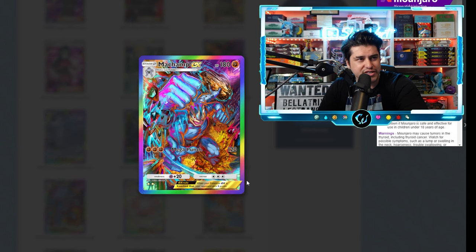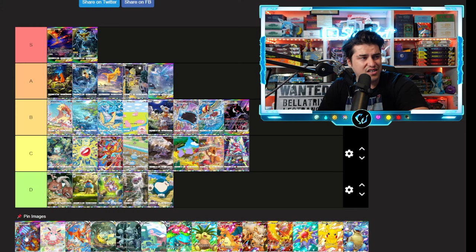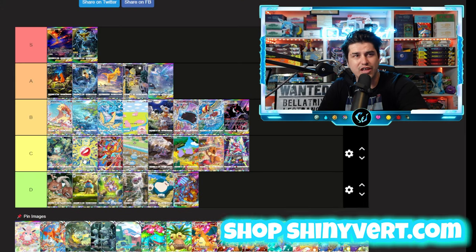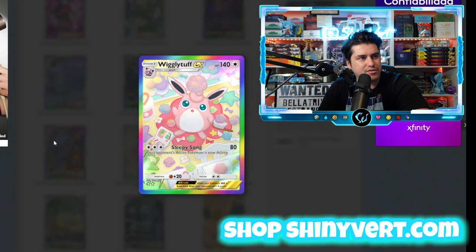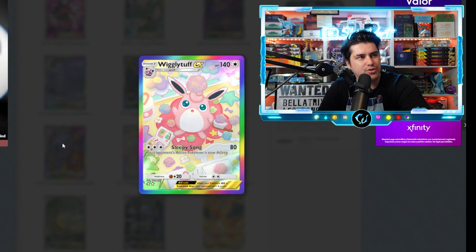Machamp has got basically the same artwork style as the Alakazam I already ranked. I honestly probably like this one even less because the rainbow border just doesn't go with it at all. Pretty solid hot take, but we're going D tier on that Machamp card.